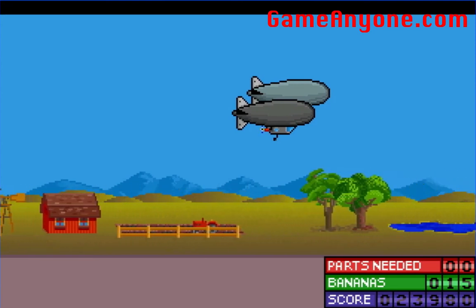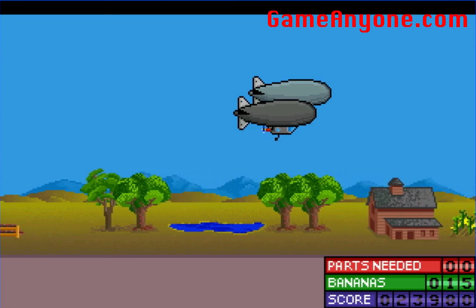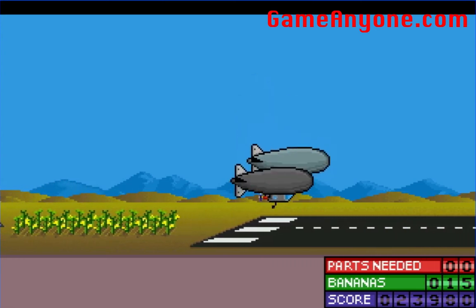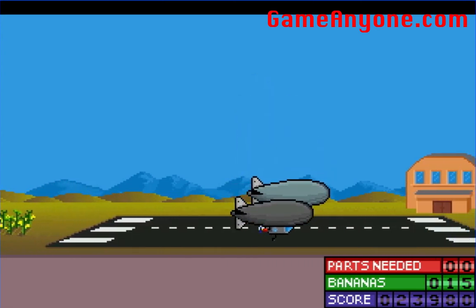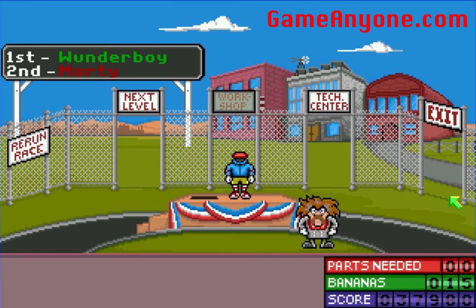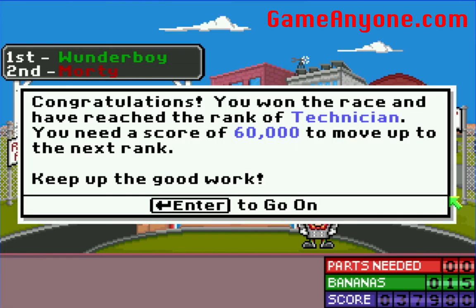I can't remember which one's mine. They look pretty much neck and neck. I believe if it's neck and neck you lose. I won! Congratulations, you won the race and have reached the rank of technician. You need a score of sixty thousand to move up to the next rank — keep up the good work. Who's telling me this stuff? Well, since I beat this guy, we'll call it a wrap here. I'd like to thank you guys for watching. We will continue this next time on The Caleb Wonder. See you later.